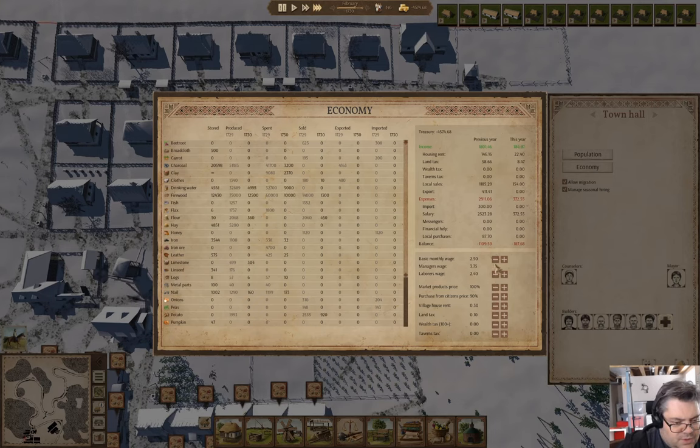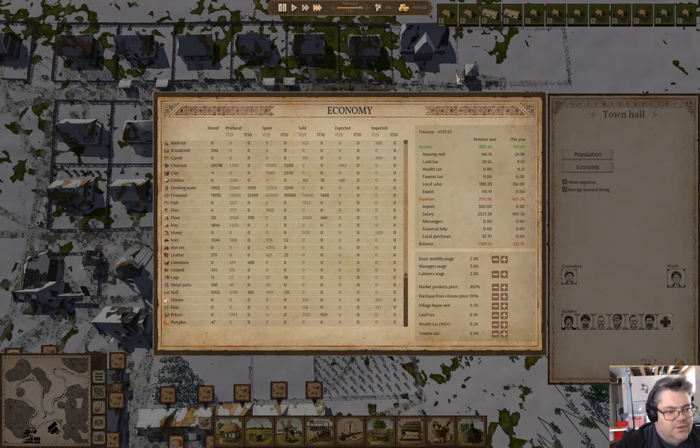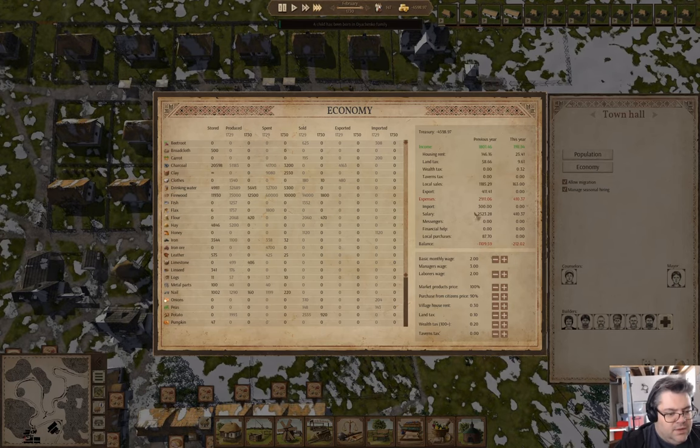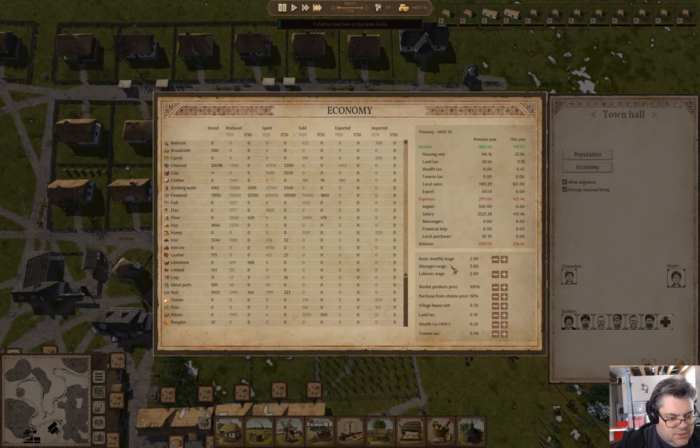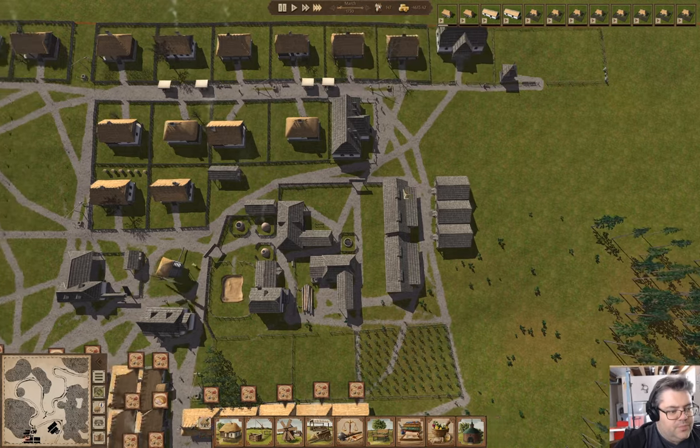I'm going to drop these by a little bit here. And I'm going to put a wealth tax of 0.2 and just see what happens. I'm also going to put village house rent up to 0.4 and just see what happens. We have another child was born.